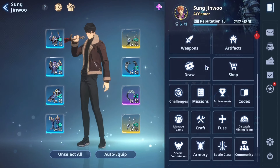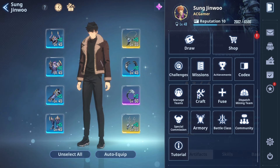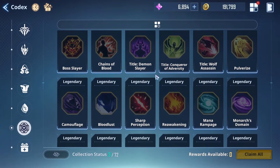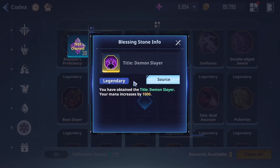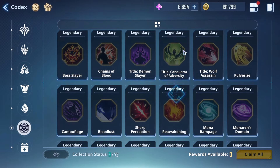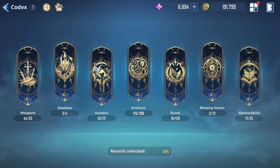In terms of artifacts, one thing I'd like to say is that for certain content you might want to switch out your artifacts, and if you have specific blessing stones the artifacts you want to build your characters with might change as well. Blessing stones are very useful and important. For example, the Demon Slayer blessing increases your mana and lets you use a specific artifact without feeling negative effects from it — so taking blessing stones into account is key.